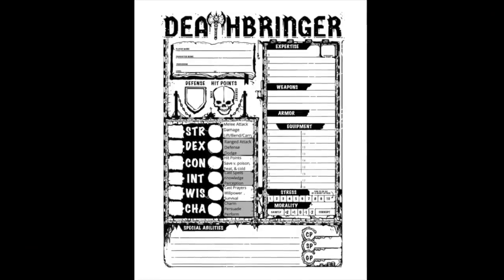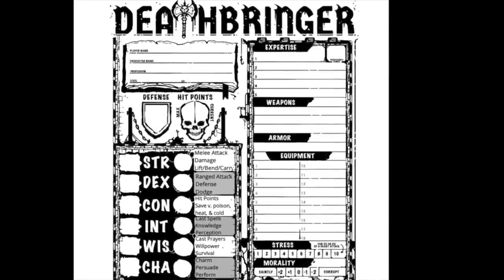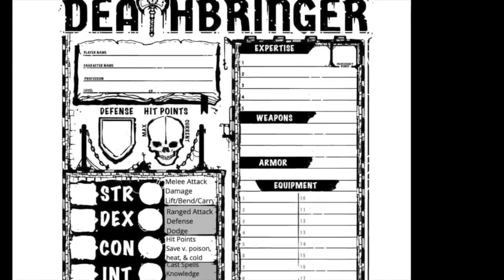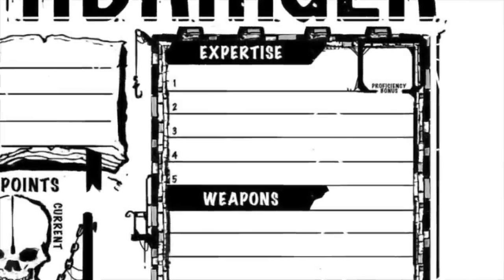This is the character sheet I used, designed by the great Hanker Infernail over at Runehammer. It's just a simple proficiency box in the upper right-hand corner, and I remind players any time they do something related to their character's profession or background, they add that bonus die to their roll.